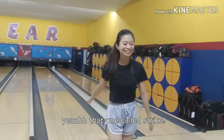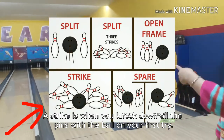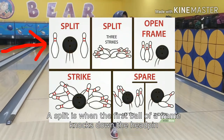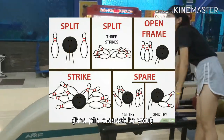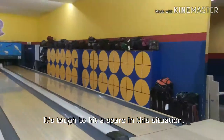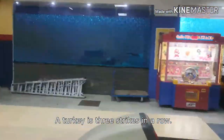Now we learn the lingo! That one is called a strike! Here's a picture to help you understand the lingo. A strike is when you knock down all the pins with the ball on your first roll. A spare is when you knock down all the pins on your second roll. A split is when the first ball of a frame knocks down the head pin but leaves two or more pins that are non-adjacent — it's tough to hit a spare in this situation, especially if you have a 7-10 split, which is the hardest split to hit. A turkey is three strikes in a row.